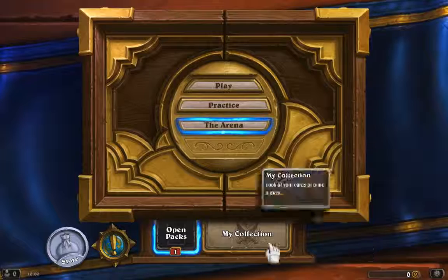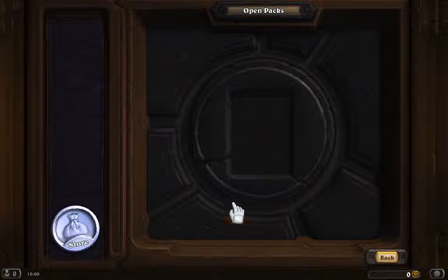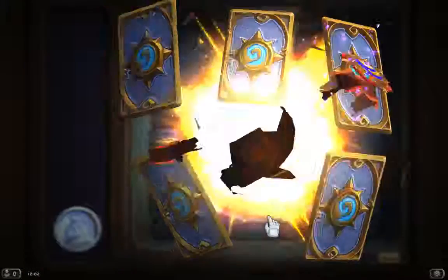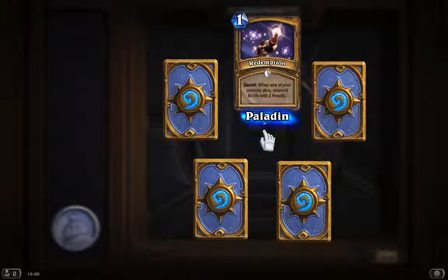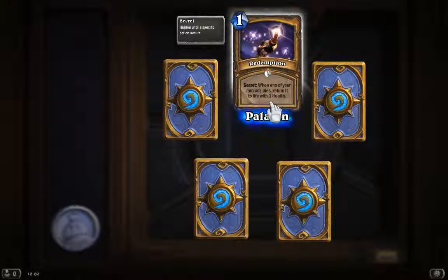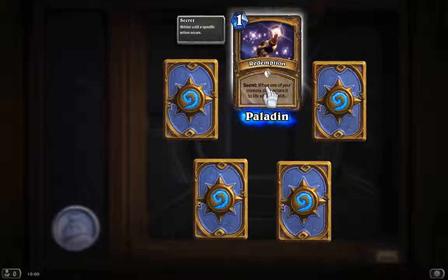Let's get back to the area where we can open a pack — you've probably seen it before but I'm going to open the pack now. Here it is — the pack we've earned. This looks really cool, this effect of opening a new booster pack. Secret: when one of your minions dies, return it with 1 health. You can use this card as an instant I guess — you don't have those in Shadow Era, but you can play it on your opponent's turn.